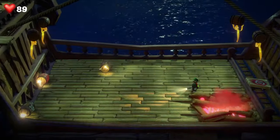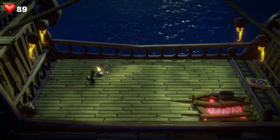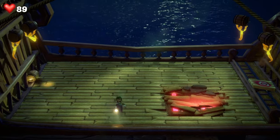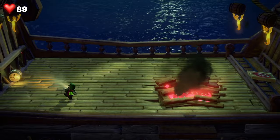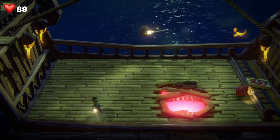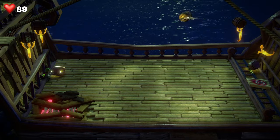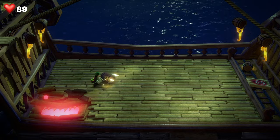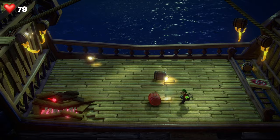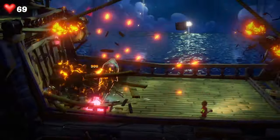It starts out by possessing the ship's deck and coming after Luigi to try to chomp him. What you need to do is pick up the barrels and fire them into its mouth. That's easier said than done because it moves a lot and you've got other ghosts around you hurling barrels at you. Get yourself in a good position and then fire it when it's got its mouth open — point in the direction of it and get the barrel to land into its mouth.